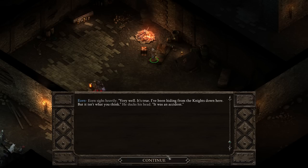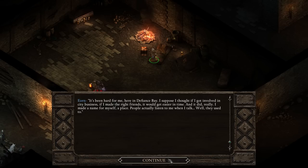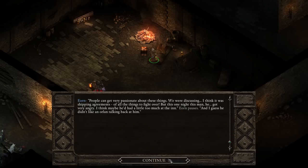Yorn sighs heavily - very well, it's true I've been hiding from the knights down here but it isn't what you think. He ducks his head - it was an accident. What did you do, Yorn? It's been hard for me here in Defiance Bay. I thought if I got involved in city business, made the right friends, it would get easier. And I did - I made a name for myself, a place where people actually listened to me when I talked. Well, they used to. People can get very passionate about these things.